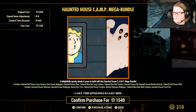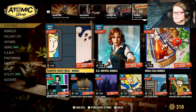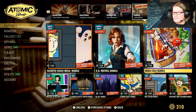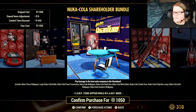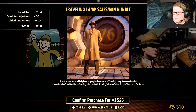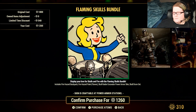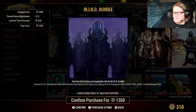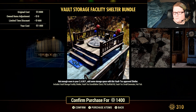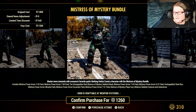We have the Haunted House Mega Bundle, the KD Inkwell Bundle at 1260 atoms, the Nuka-Cola Shareholder Bundle at 1050, the Traveling Lamp Salesman Bundle, the Fire Station Bundle, the Flaming Skulls Bundle, the Mine Bundle, the Storage Facility Shelter Bundle at 1400 atoms, and the Mistress of Mystery Bundle at 1260 atoms — mainly power armors.